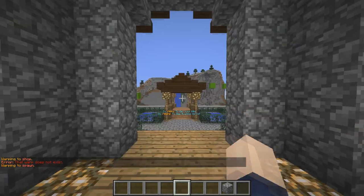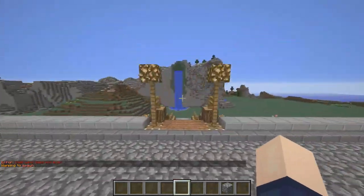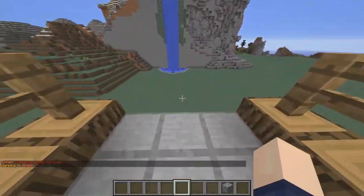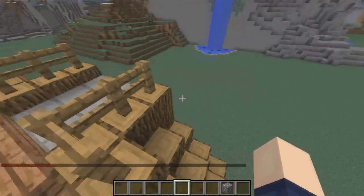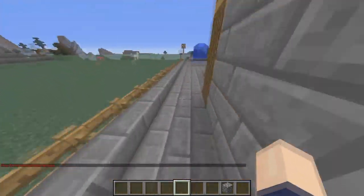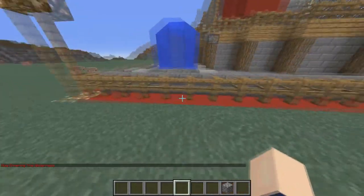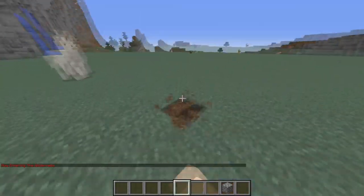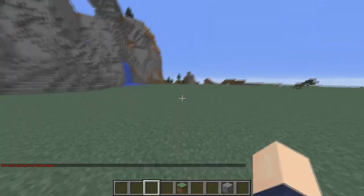Once done in the shop you can simply go back to spawn, come across one of the bridges, down the stairs, and jump off. There are four different paths if someone's already in the way. As soon as you go past the red line, bear in mind PVP will be enabled, however you won't be able to build.